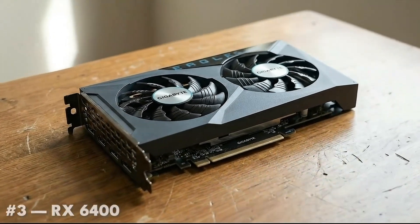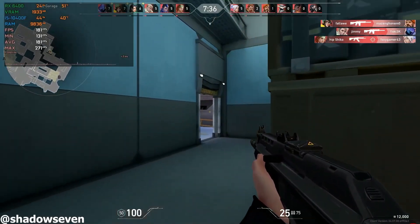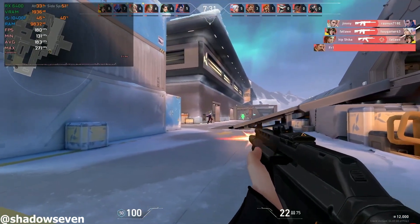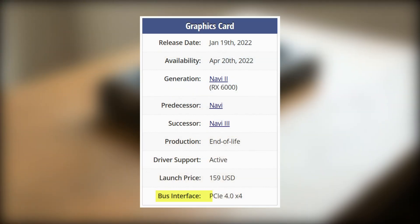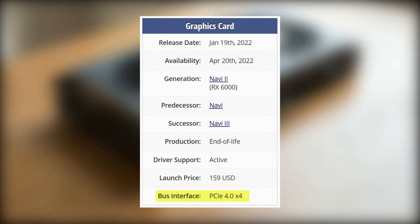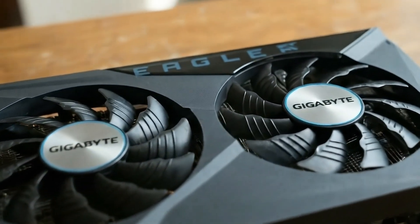At number 3 is the Radeon RX 6400, and in eSports titles, this card can deliver some surprisingly high frame rates. In games like Valorant and Fortnite, the RX 6400 can easily push well over 144 FPS at 1080p competitive settings. However, there's an important catch: the RX 6400 uses a PCIe x4 interface, which means performance can drop on older systems with slower PCIe support. If you're running a modern platform, it's a fantastic eSports GPU, but on older PCs, it's not always the best choice.